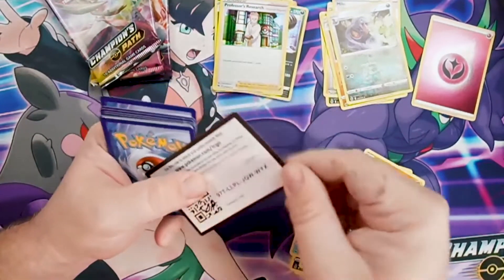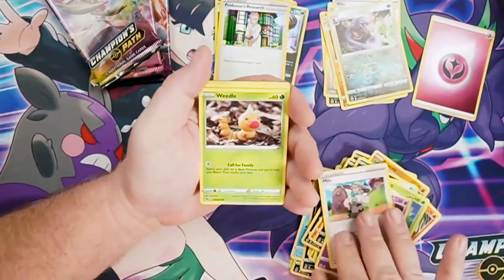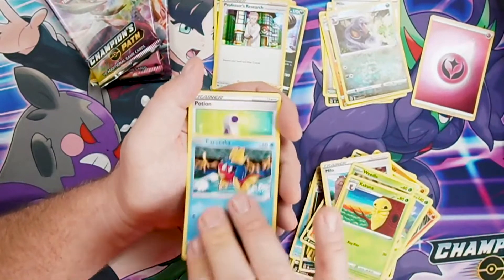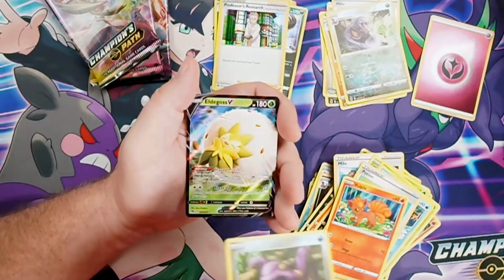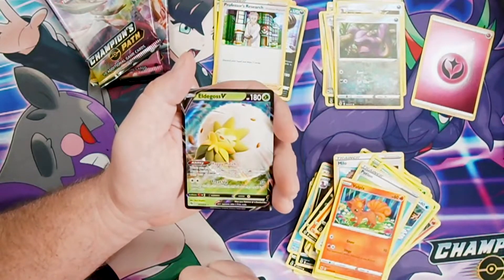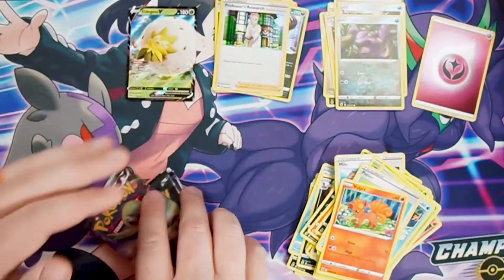Pack seven — code for you. Starting with water energy: Beedrill, Hattrem, Milo, Weedle — I always like the Weedle card, it has that claymation-style art — Kakuna, Carvanha, Potion, Vulpix. Eiscue is our reverse holo — and who is Eiscue hiding? Eldegoss V! Look at that — that is sweet! And after I just said those cards look edgy, here's Eldegoss just hanging out, happy. Great pull!